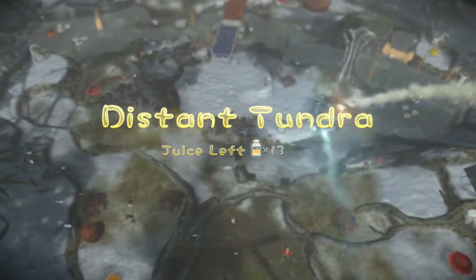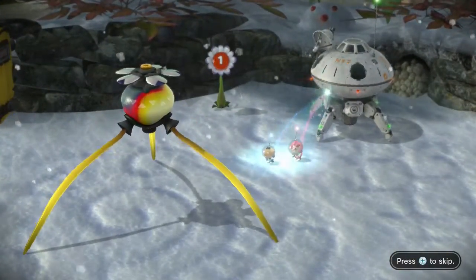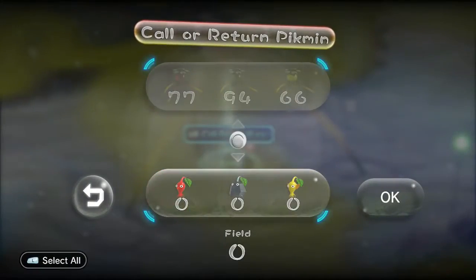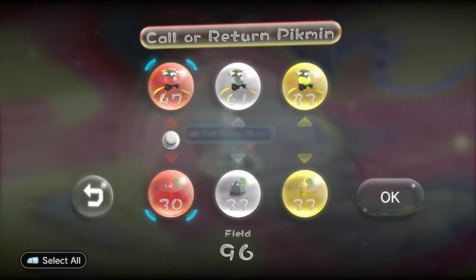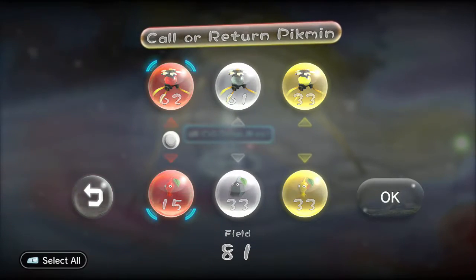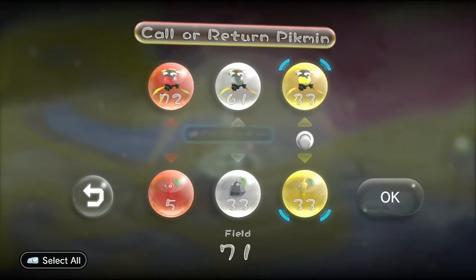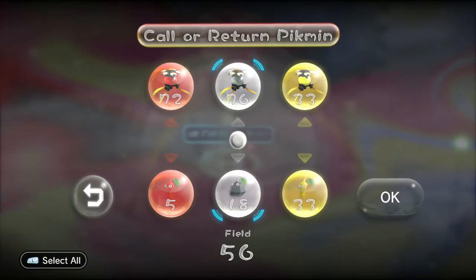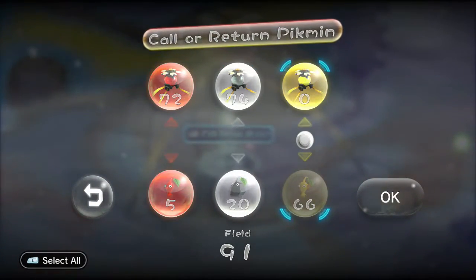You might have wondered why it took so long — I really hadn't time to do it because I had to work, and now the entire land is wet. I believe we don't need reds, so I am taking out 5 reds. We do need Rock Pikmin, so I am going to take out 20 of those, and the rest will fill up with yellows.